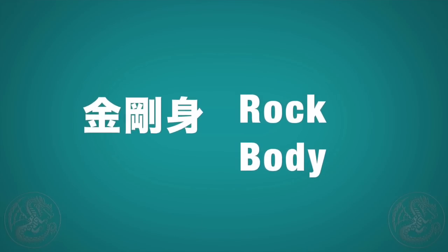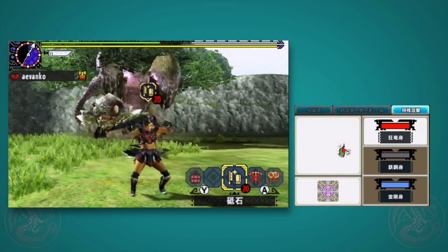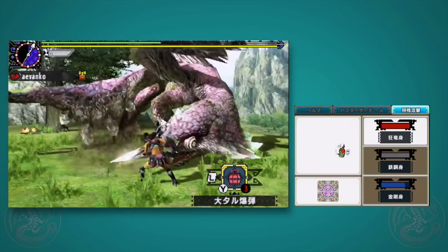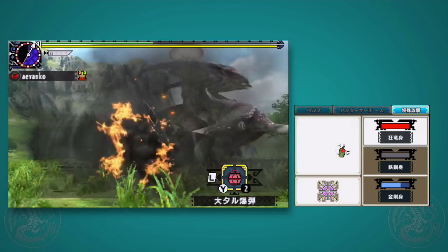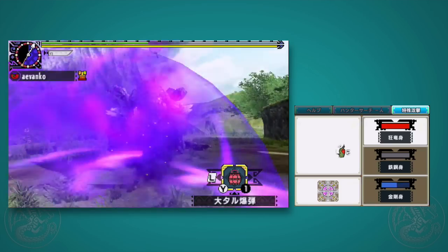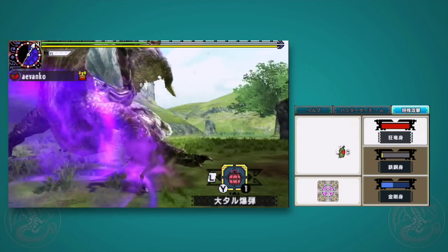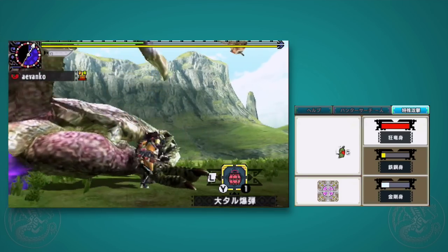The next one is really fun — it's called Rock Body. Not only can you not dash, but you also can't evade at all with the B button. As a trade-off, pretty much everything that can possibly knock you away doesn't do anything. You still take damage, but you don't get knocked away. For example, you can sit there and bomb a monster, get hit, get swiped, and nothing really happens. It also has a nice side effect of negating certain status ailments, such as poison, which you can see here with Camellios.